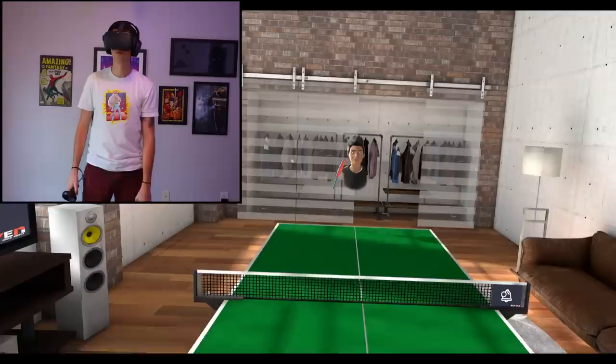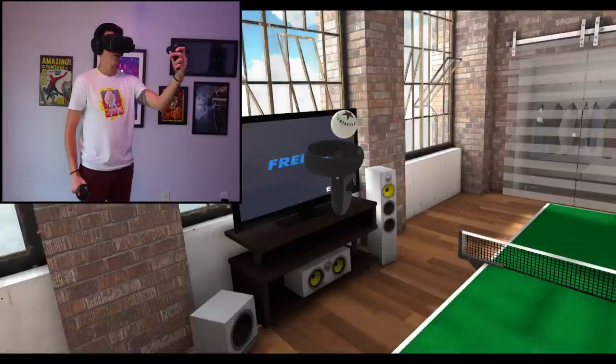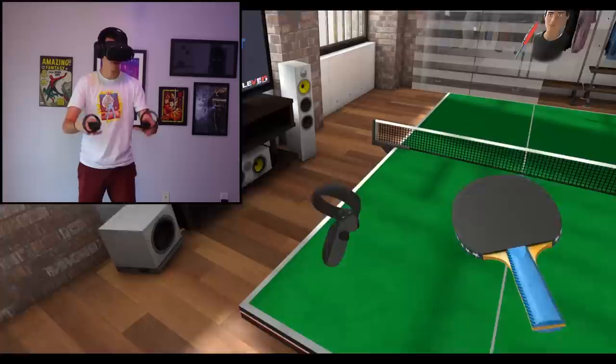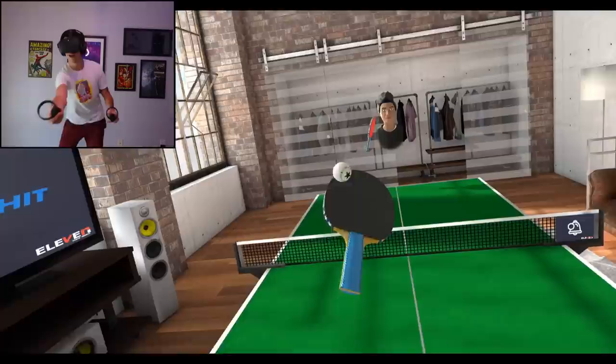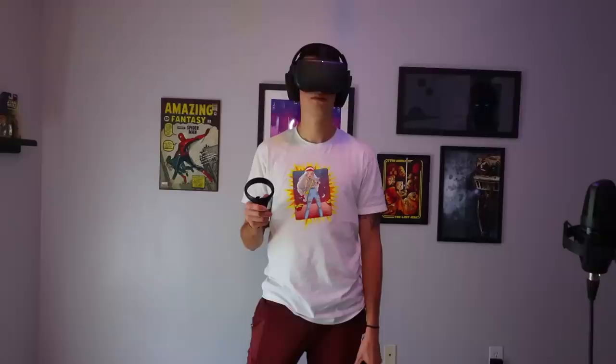Here we go. There's my roommate Frank — I'm calling him Frank. Look at our apartment, this is sweet looking, I kind of want to live here. Anyway, we're on free hit mode right now and a ball just appeared in my hand. Frank is returning the ball. We're not really playing but he's basically already winning. Can I bounce it on the — I can! All right, so Frank and I are gonna play an actual game. Single player, starting on easy.